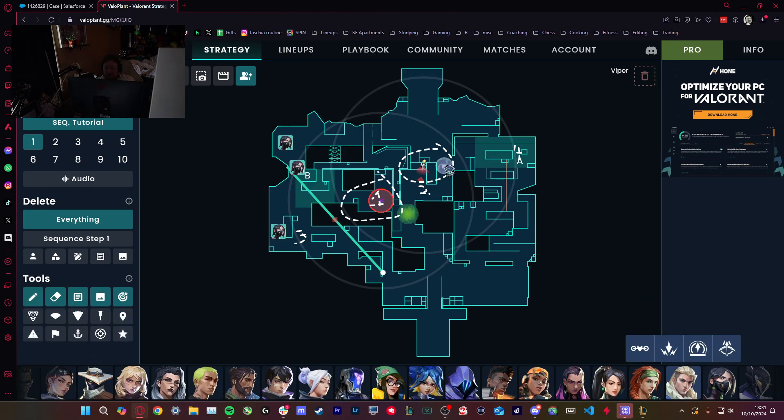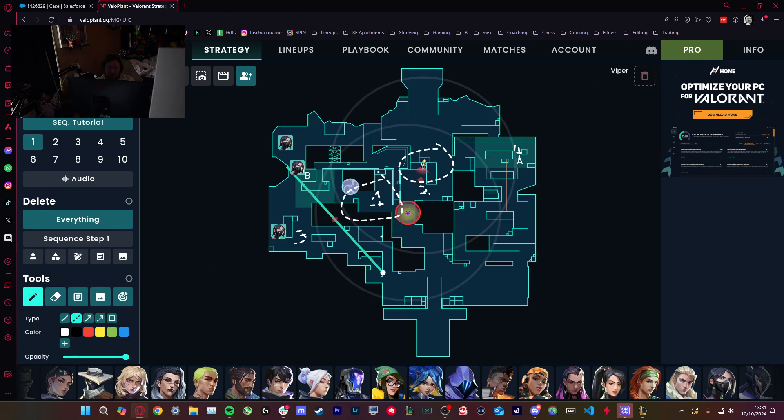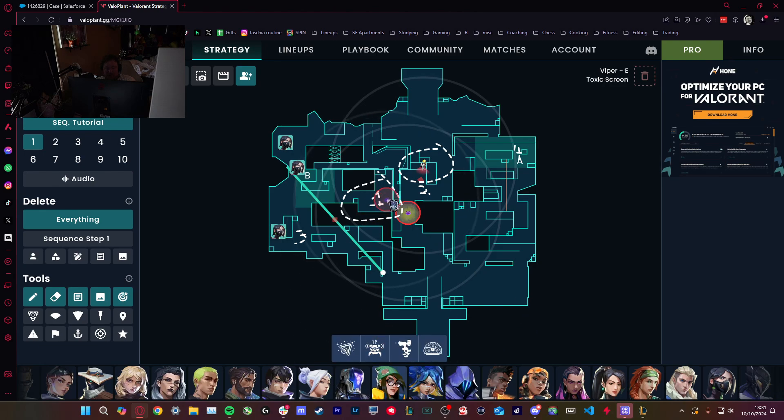The easiest way to do that is with a Sova dart — like a Silver Dart somewhere around here. It's not uncommon to put the actual Alarm Bot towards the smoke to see if somebody walks through. Once you put your Viper Orb up mid and shock the orb, it's pretty good. Having someone immediately check mid just to see if the enemy KJ runs up and puts an Alarm Bot is also pretty good.